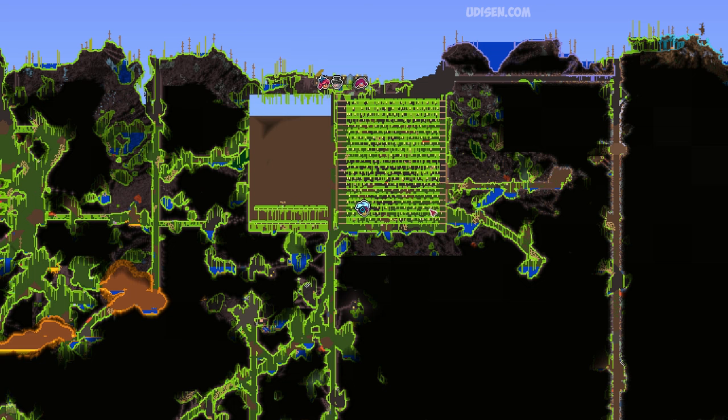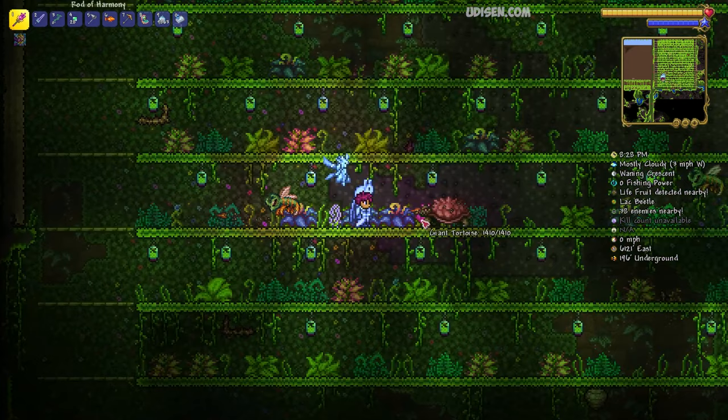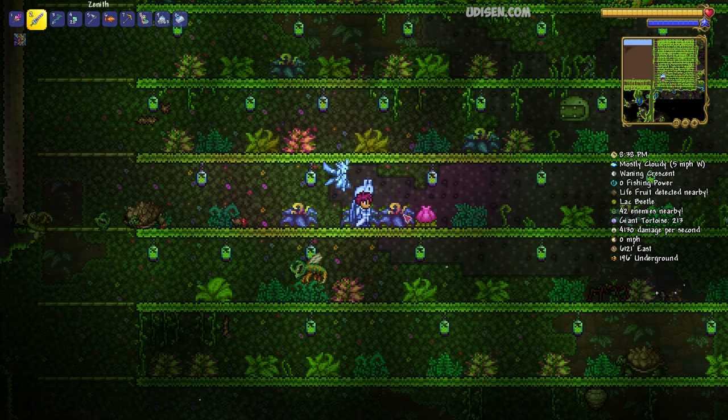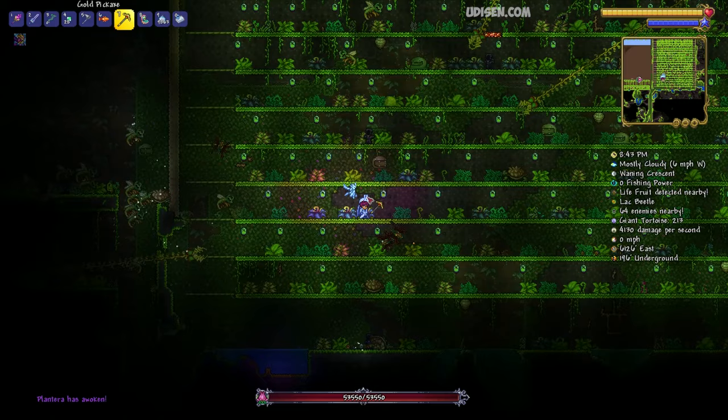In the underground cave system of the Jungle biome, explore and find a huge pink flower called the Plantera Bulb. On the minimap it looks like a big pink square. Destroy it with any type of pickaxe, drill, and so on, and prepare for battle with the boss Plantera.